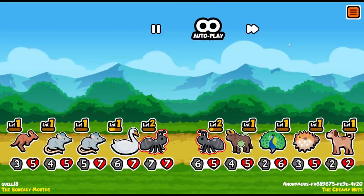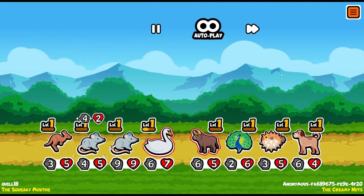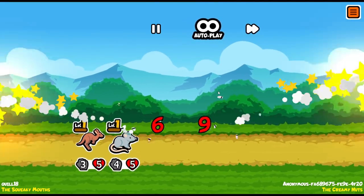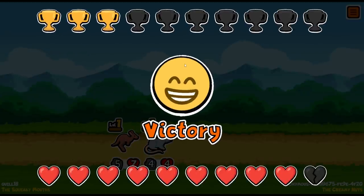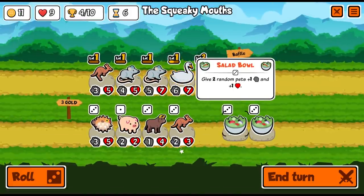I might have even missed something along the way. I'm going to put Fast Forward on just to burn through these attacks as quickly as possible. This opponent's got Melon Armor — she's not going to take any damage right there. Melon Armor is very, very good. Despite us having nothing fancy going on, we are still smacking everyone's butt. And we are getting a little bit of extra gold from the swan.